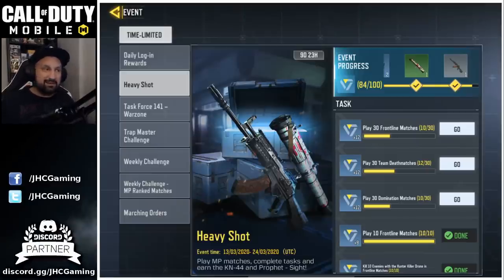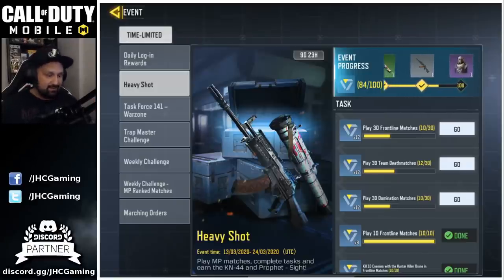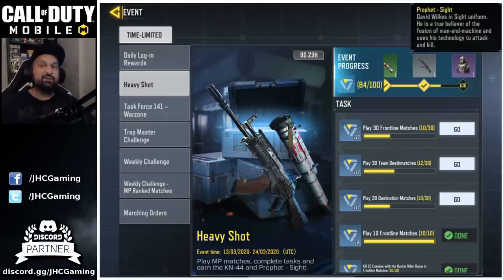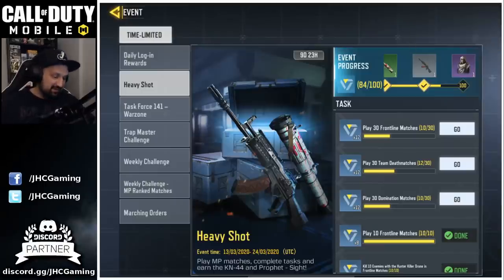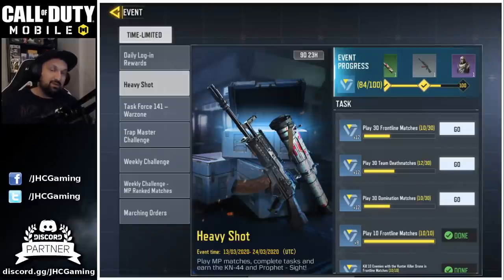The huge controversy right now is people complaining it's too long, too much to do, you have to play too many games, it's going to take forever to get the soldier. But that's the problem — you don't need the soldier skin. It's just another skin. You probably already have a bunch of cool ones. Are you even going to use it? It's about the weapon. You can skip the soldier and just go for the weapon and won't have to play that much.